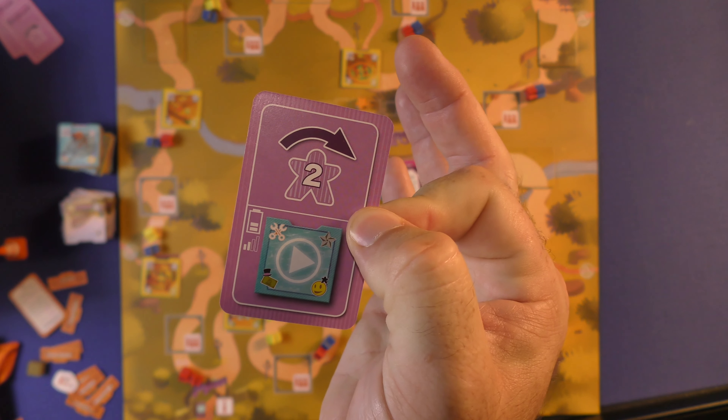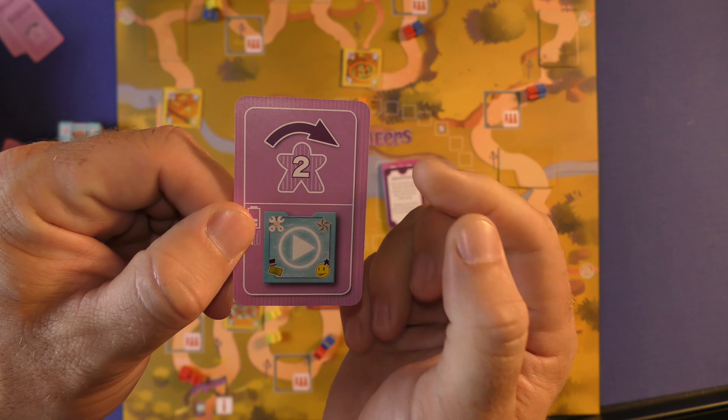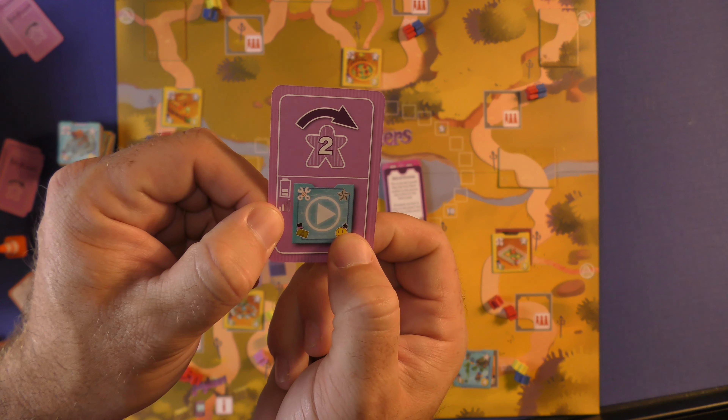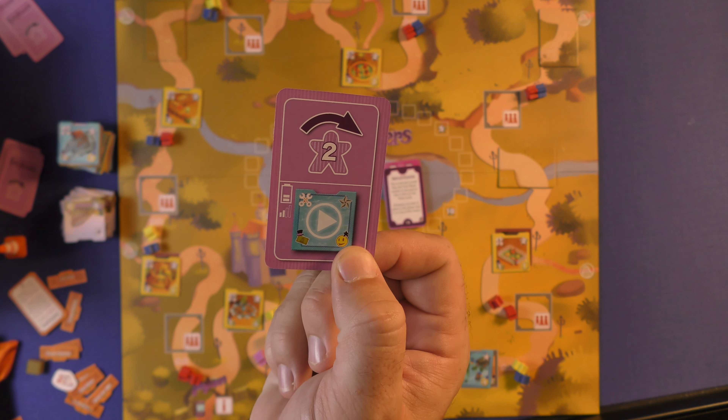The first thing you're going to do is take the reviewer card from the top of the deck and look at it. This is going to tell you how the reviewer is going to move — one, two, because there's a two up here — and this will tell you what bonus you're going to get if you're able to score a blue tile this time. That's what he's looking to do.